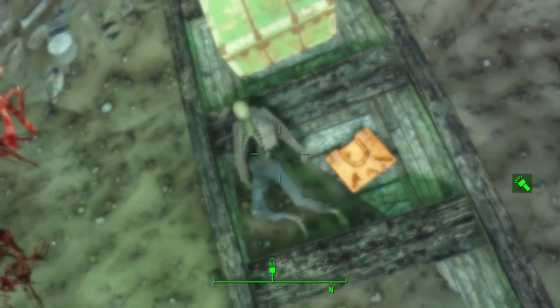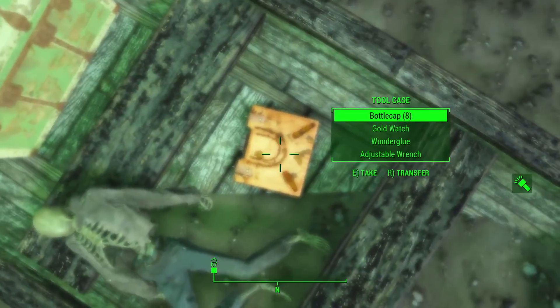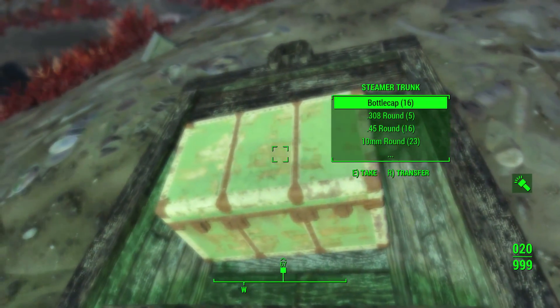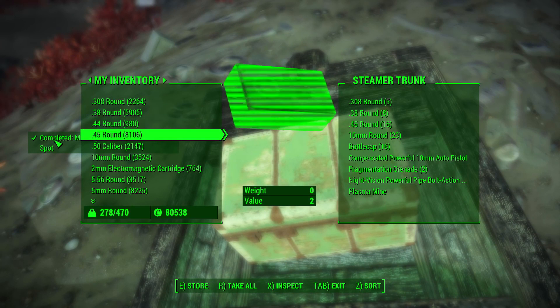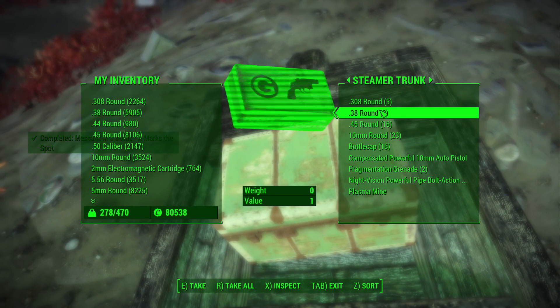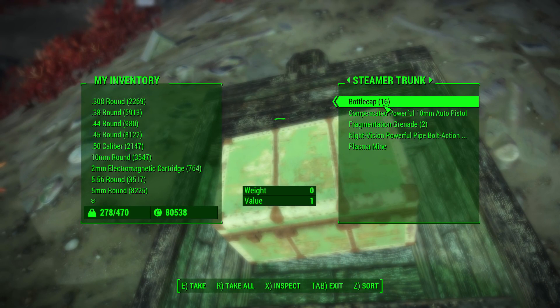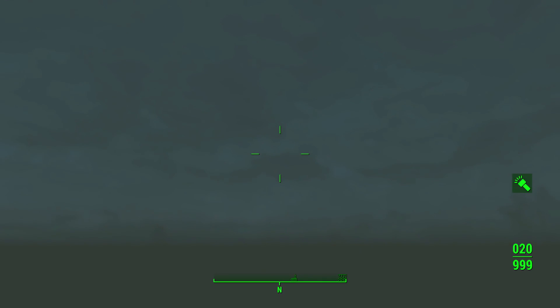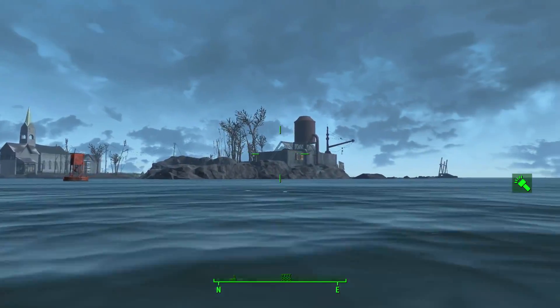Welcome back to another Fallout 4 video. Today I want to have a discussion about the underwater areas within Fallout 4. There are a lot of references in-game that don't really make sense or haven't made it into the game yet, such as giant underwater creatures and certain cut quest lines related to the water areas — several things that hint towards possible DLC content being set in the underwater areas.